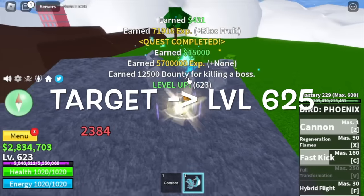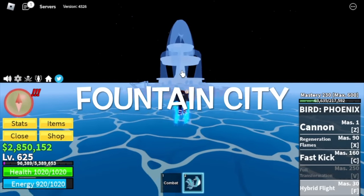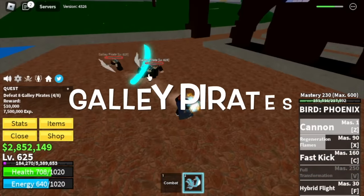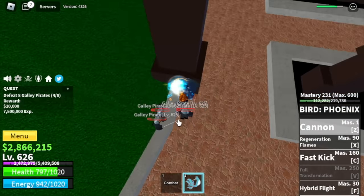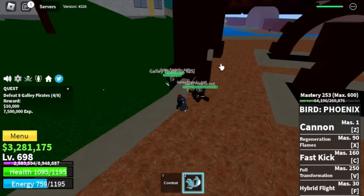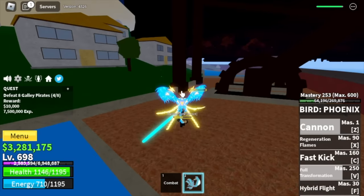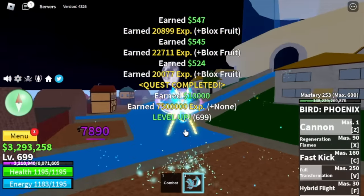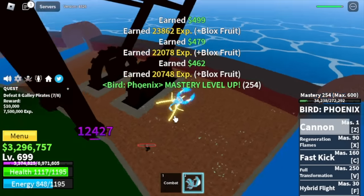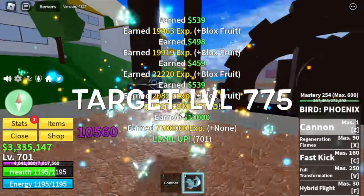Target level here is level 625. And after that, moving on to the final island — the fountain city. Our only target here is the Galley Pirates. At first, it's kind of hard. But once you unlock your V skill, the full transformation, everything will be a lot easier. Just a reminder: be patient on using this fruit. Target level is 775.